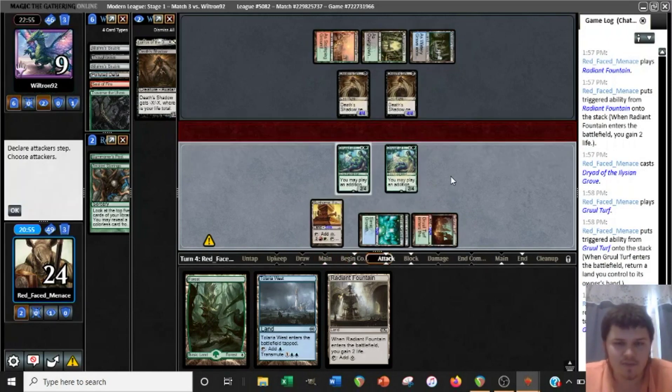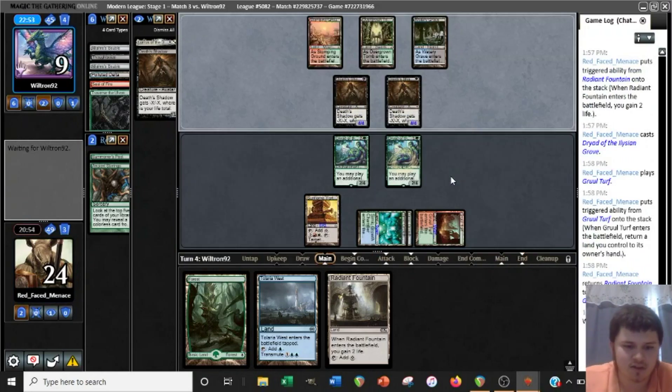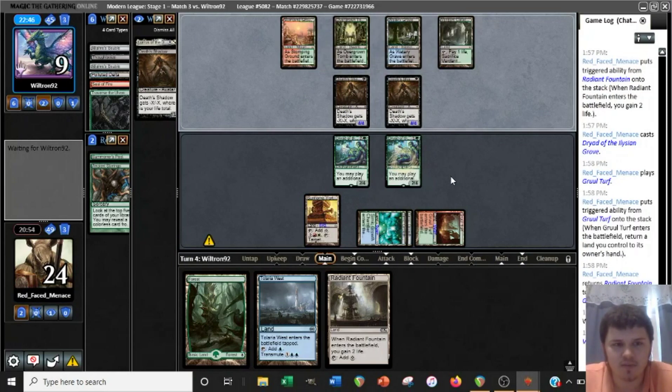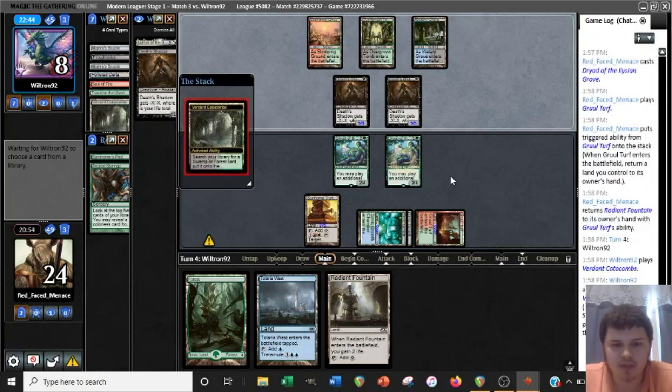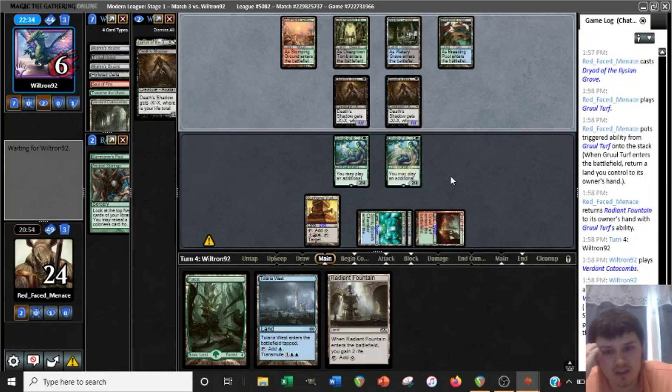Not attacking. I'm not sure if we're blocking. We'll see if they lose any life, because that will impact our decision. We might want to try to play around a Temur Battle Rage. Because we play two Vesuvas instead of one, we pretty much just win on the spot if we untap with even a single Dryad. So if we lose a Dryad here to a chump block, it's really no big deal.